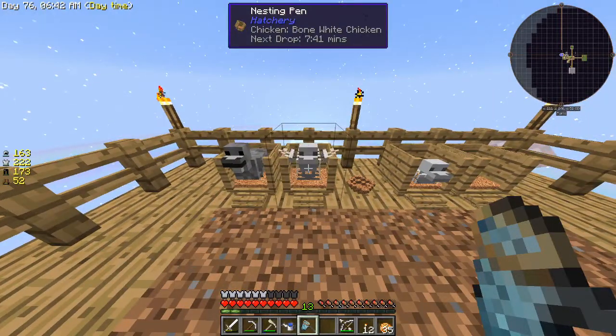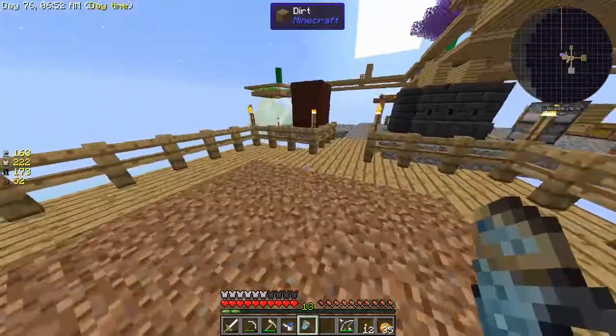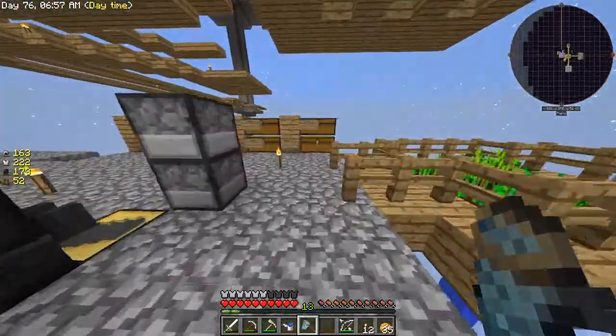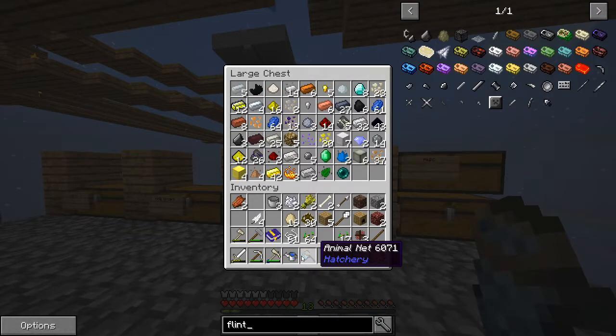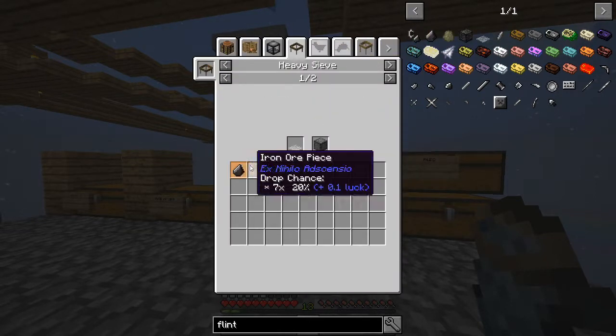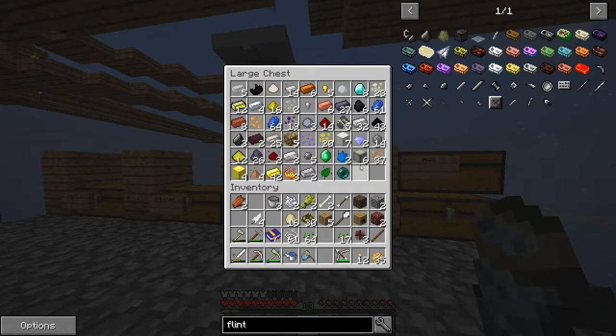Flint chicken. Bone white chicken. Bone white chicken. Do I have any more flint? I feel like flint should be common. I guess I only have two — or three. What do you get flint from? Heavy seed from compressed gravel — 18% chance. Oh, where the fuck is all my flint? Did I throw it out? I don't know.